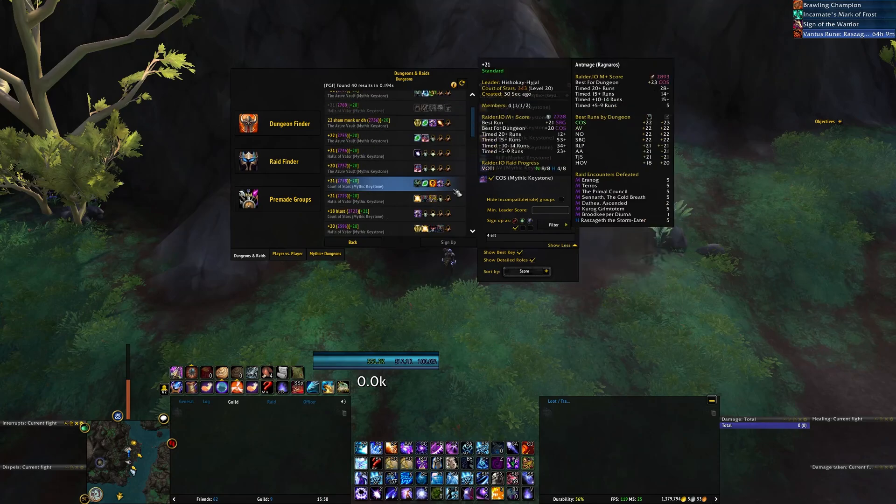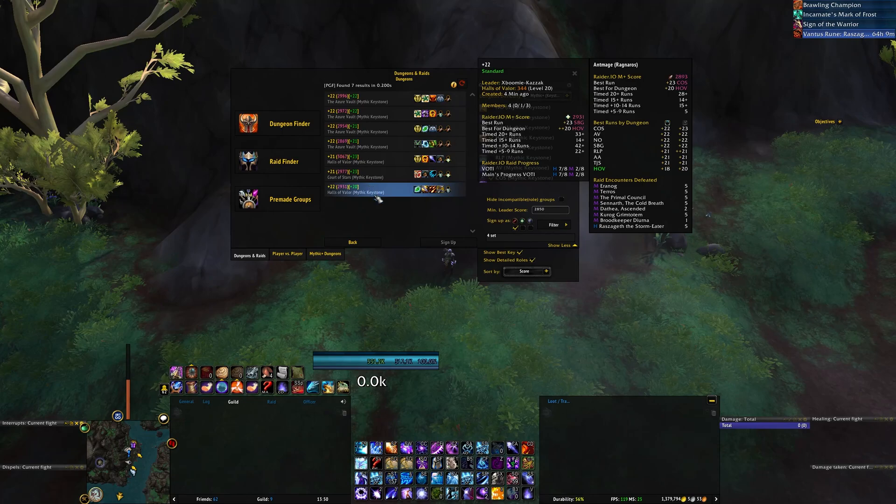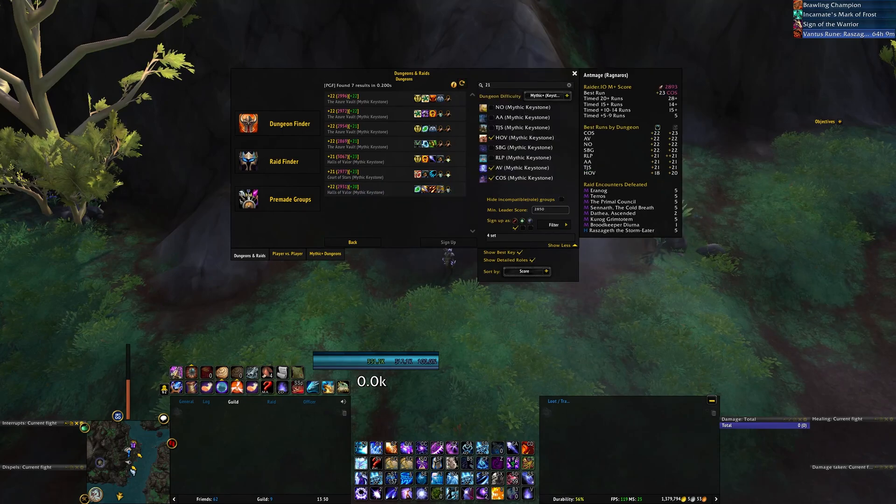You also have the option to filter out groups based on the leader score. If you only want to see groups that have a leader with at least 2850 score, that is also very much possible.